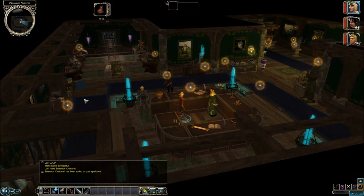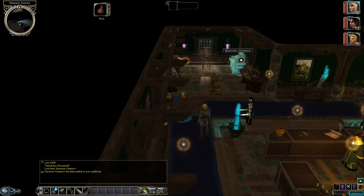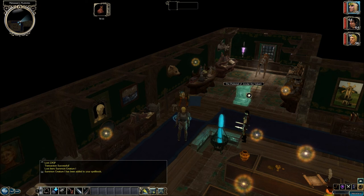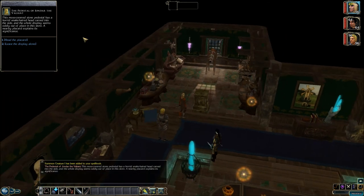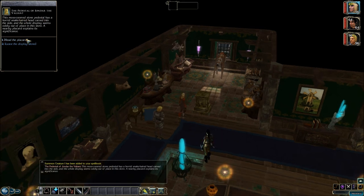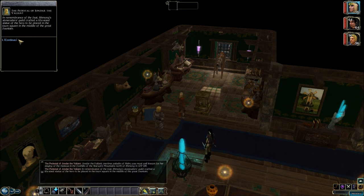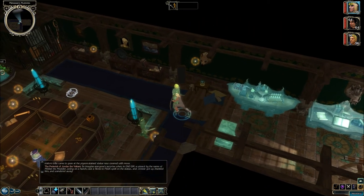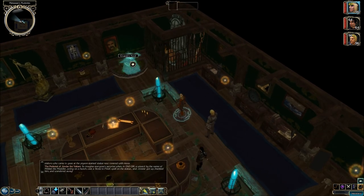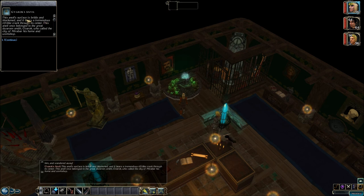We are kind of getting up on time, so maybe we can take a look at some of these other things around here before we end the episode. We have some workbenches for crafting. The Pedicel of Jonder the Valiant. Are all these going to have a really long description? I'll just leave these up for like two or three seconds each page, and you can just pause it if you want to read it. Gavaric's Anvil — it's brittle and black and it bears a tremendous rift-like crack through its center.